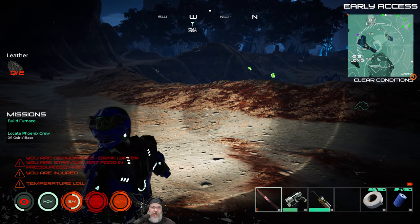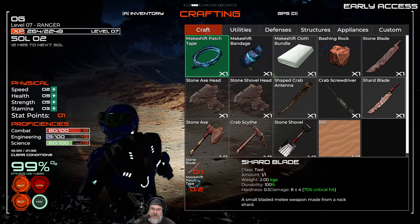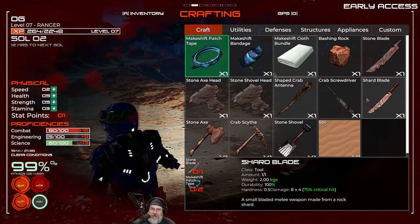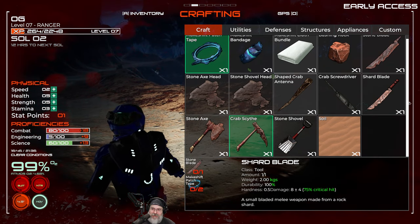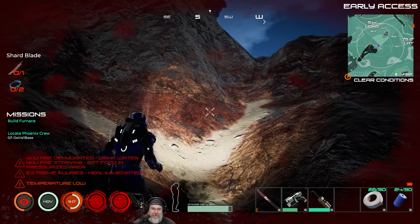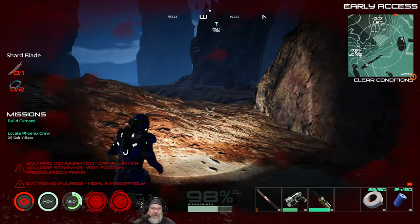Wait — hold on, let's look at something. Craft utilities — it looks like we need the table. Oh! We can make weapons — I was looking in the table; I wasn't looking at my own inventory! You guys are probably going 'Old Guy, look at your inventory!' We're not in as bad a shape as I thought. I was thinking I should check if I can craft leather from these parts, and I just realized it. Sorry it took me so long — better late than never!